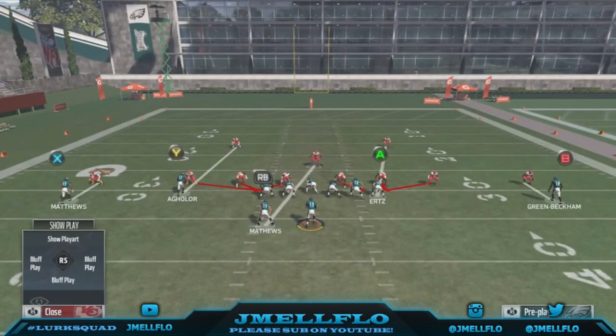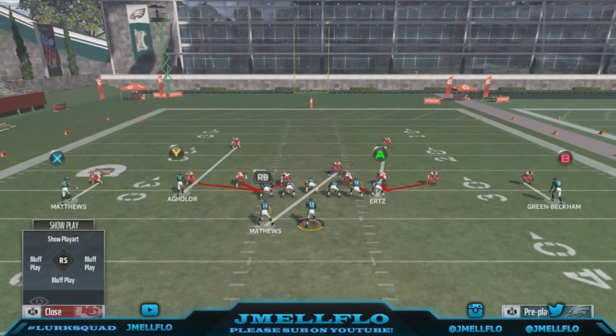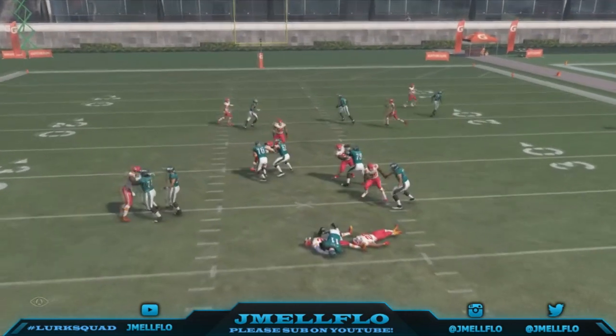By doing this — everybody knows this concept in Madden — when you crash to the same side that a corner is blitzing from, it creates a two-on-one with the linemen, therefore causing the corners to come in free. And that's the reason we're gonna get double-edged. Let's block the running back. So no matter what side they block it from, the double-edged is coming from both sides.